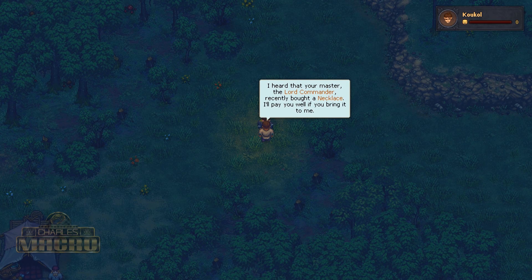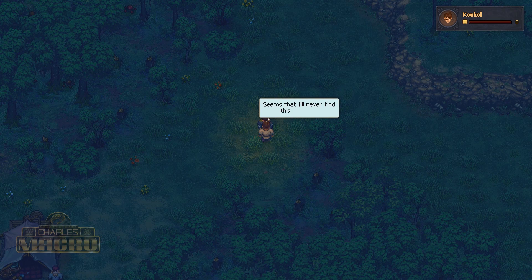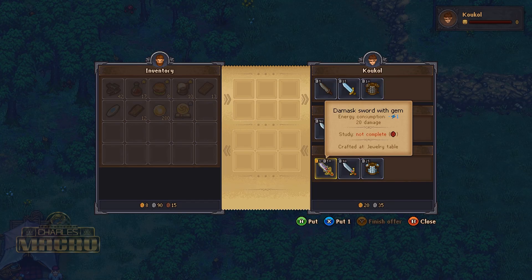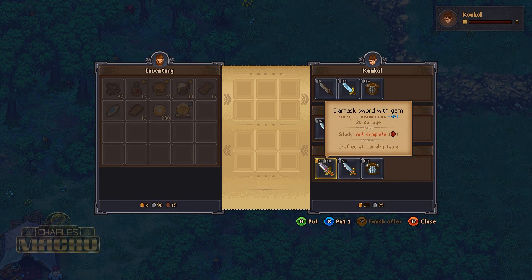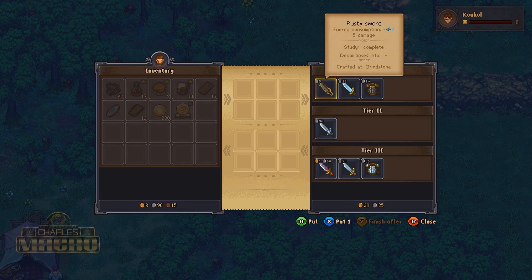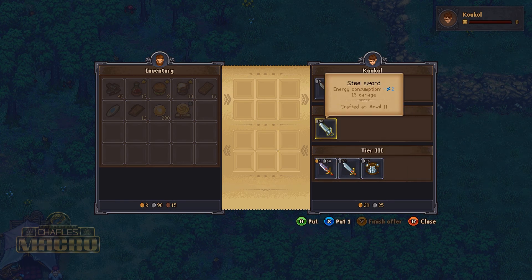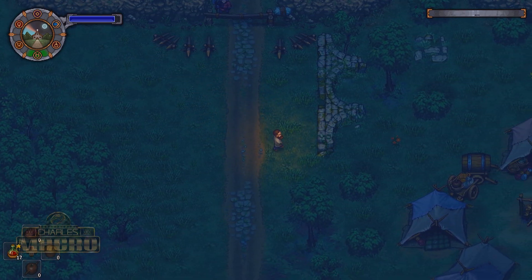We gotta ask him about the necklace — I believe Snake said it was him. He says: 'I heard your master the lord commander recently bought a necklace — I'll pay you well if you bring it to me.' And Kakol responds that the young master, the son of the lord commander, might have it but he left a couple years ago. So he trades, and we can buy a tier three mass sword — gem still sword with gem energy consumption, either 15 or 20 damage. We can make this at the jewelry table but I gotta actually unlock these.